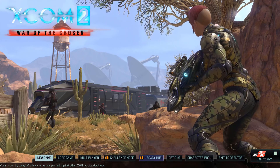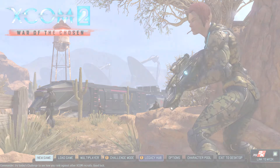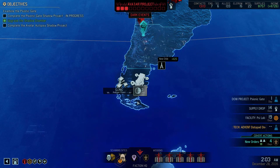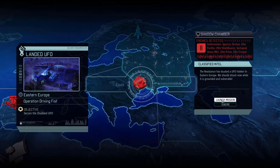Everyone's favorite — good old XCOM 2 War of the Chosen. Commander, we have the position of a vulnerable UFO that's set down in this region. Let's go and get it. I'll try and see if we can use a B-team for this one — that would be ideal.